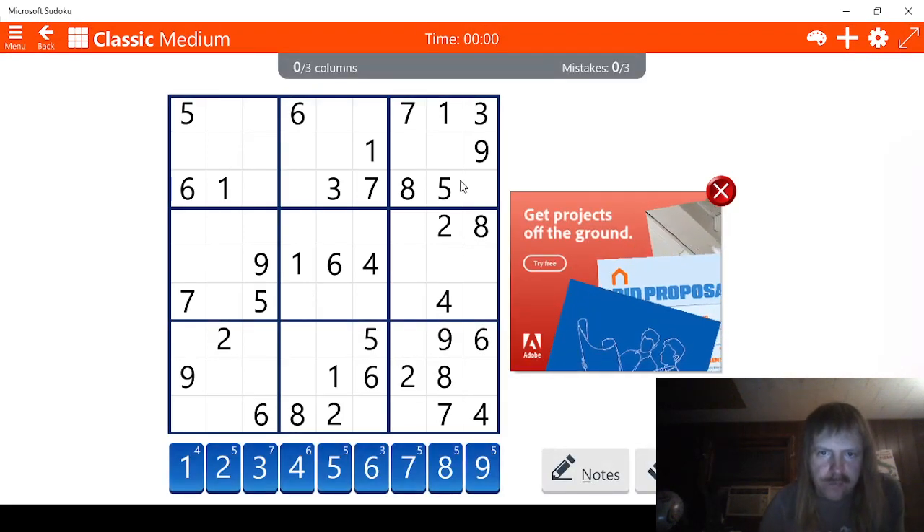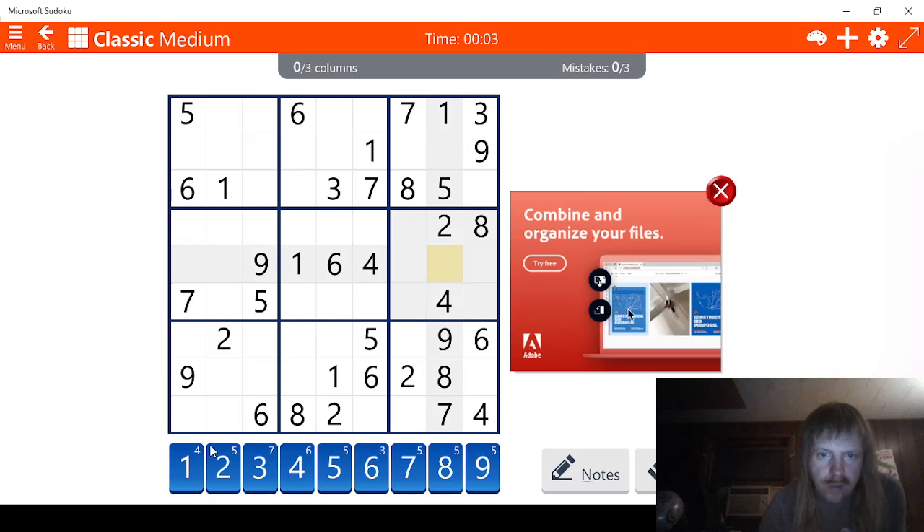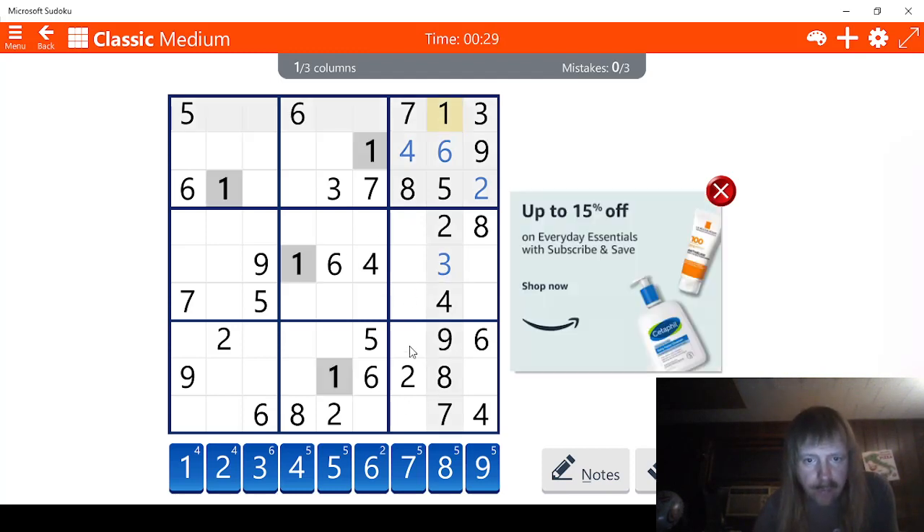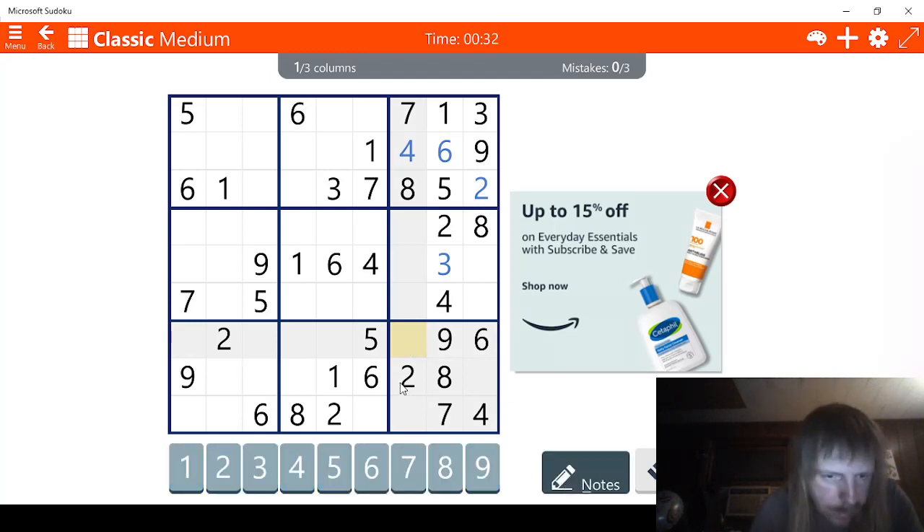This is a lot more difficult, I would say. They do give us a freebie here, though. Six. One, two. There's only one possibility for two here. And this is four. Yes, this is four. Let's go on down here. One kind of helps. Notes mode this time. One and one. Two, three. Let's check threes. Same story. Three and then three. Four, five. This has to be a five, obviously.